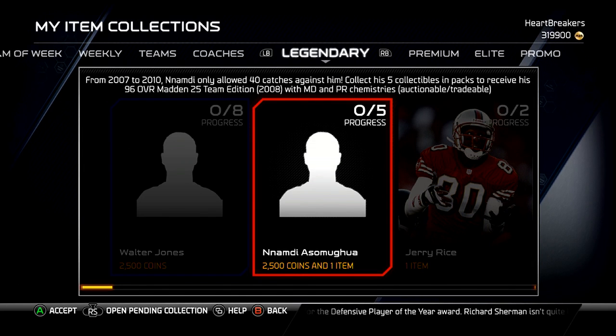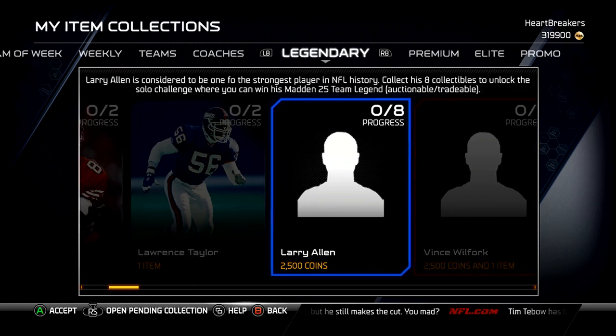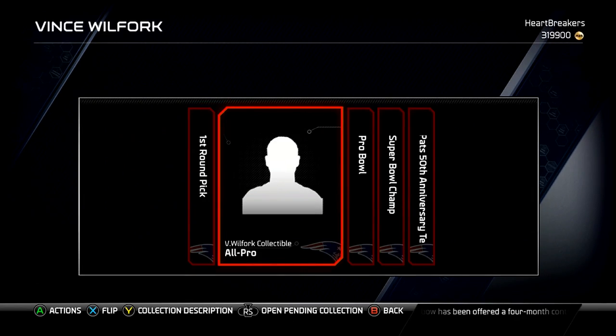They released Walter Jones and Nnamdi Asomugha. I'm definitely going to get Nnamdi — that's the corner I'm going to go after. His collectibles I could buy out for about 450k, which is a little high. I could have gotten them earlier for about 315-350k.